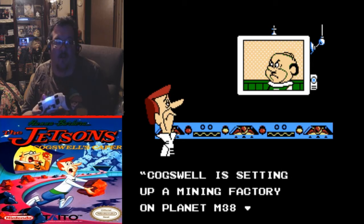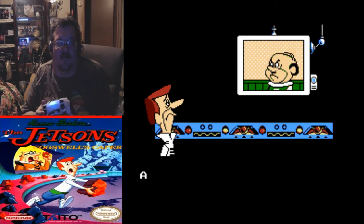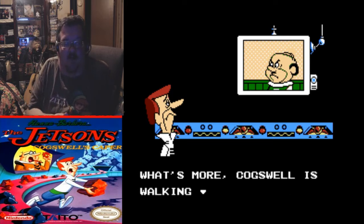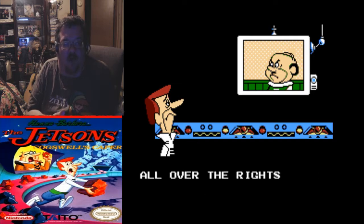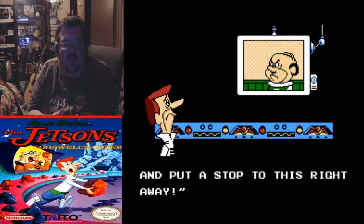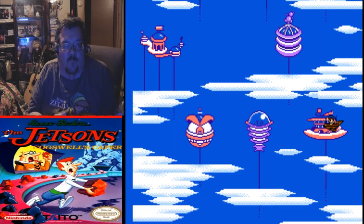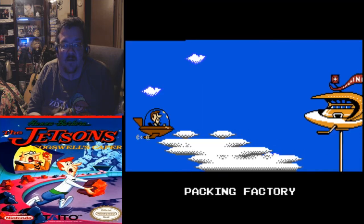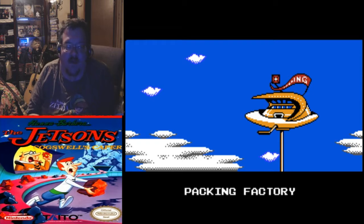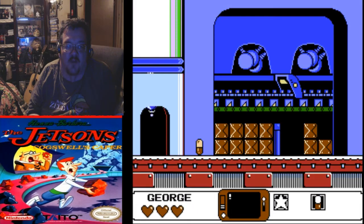Cogswell is setting up a mining factory on planet M-38 and making lots of money. This factory could destroy the planet. What's more, Cogswell is walking all over the rights of the aliens. You've got to get into Cogswell's factory and put a stop to this right away. Meet George Jetson. Now watch this game be like extremely friggin' hard.